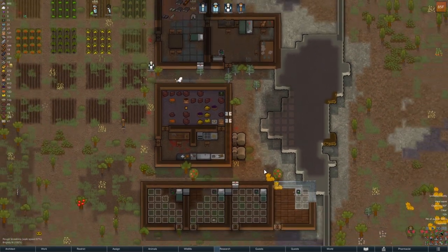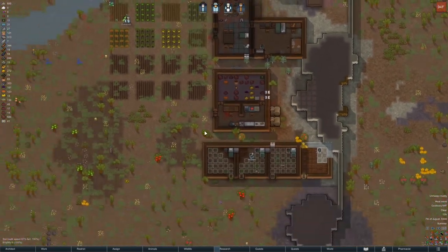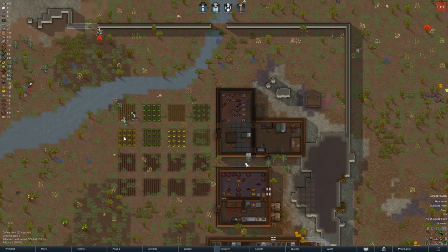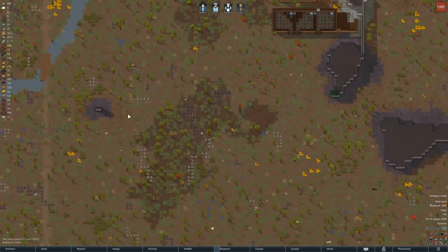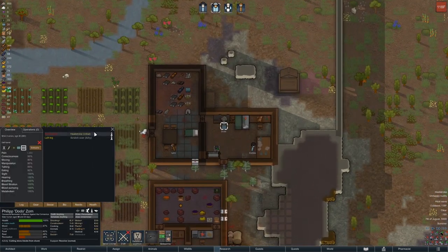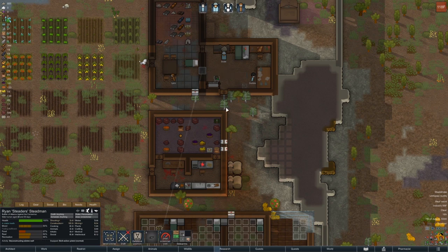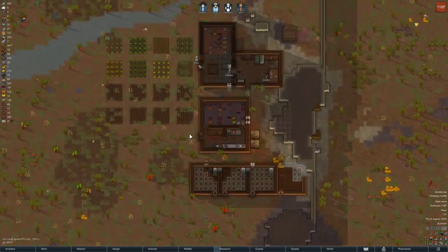Heat wave — that's what I was afraid of. As long as they're inside they should be okay. I just hope they keep the power going, which will be difficult. He's hauling stuff around, and research is still going. Heat stroke — that's not good. I want to build a copy of this cooler right here and get him to work on it post haste to cool things down in here.